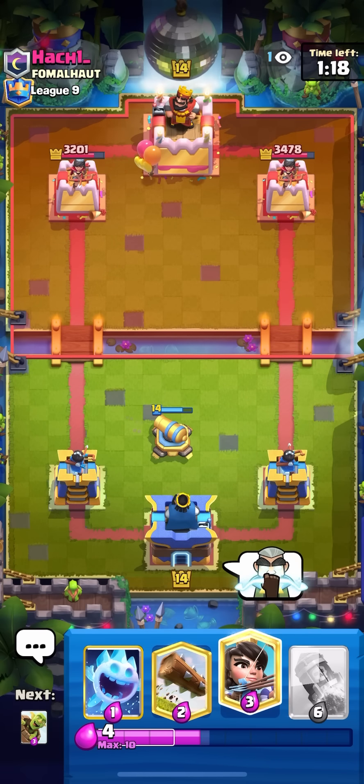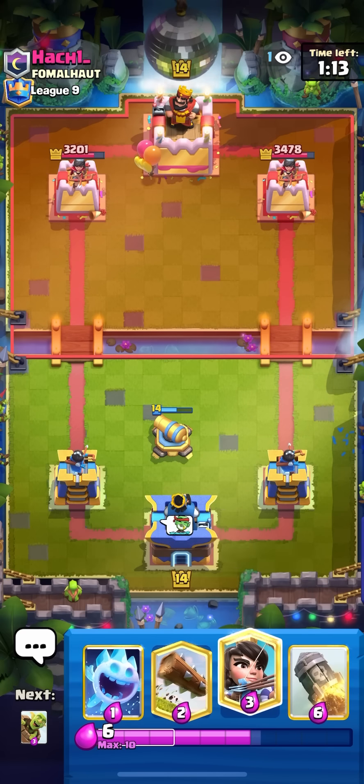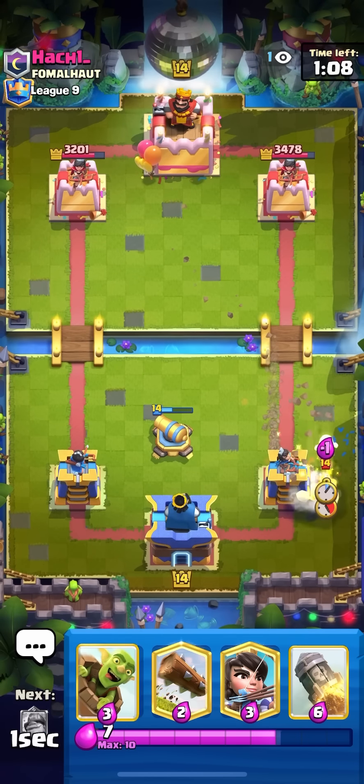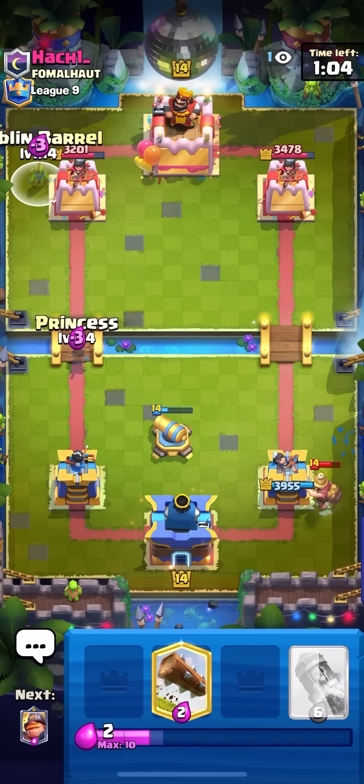In this matchup you just want to defend perfectly and rocket cycle their tower — that's pretty much how you win it. With the rocket nerf it's much harder, but basically you just want to go for goblins on their miner and then try to defend their magic archers as best as possible. Ice spirit here, letting the rest of the miner go because I don't have anything good to catch it.